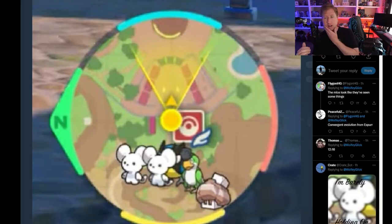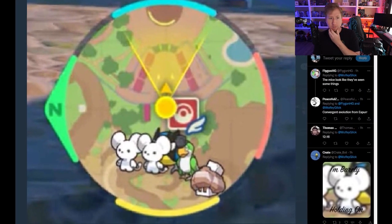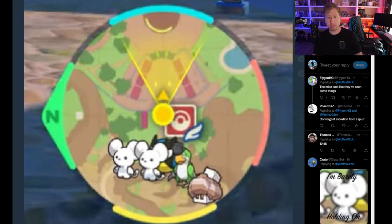Shout out to Wolfie — he posted a screenshot of apparently a mini-map shown in the video that revealed Pokémon we were not supposed to see. There's like two weird mice dudes and then there's a parrot. They definitely showed this probably without thinking we were going to see it. The parrot looks pretty sweet and the mice look like they've seen some shit. Anyway, let me know your thoughts in general on this Direct and on Scarlet and Violet as a whole — thank you very much for watching.